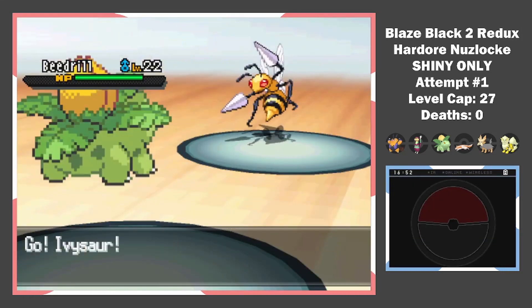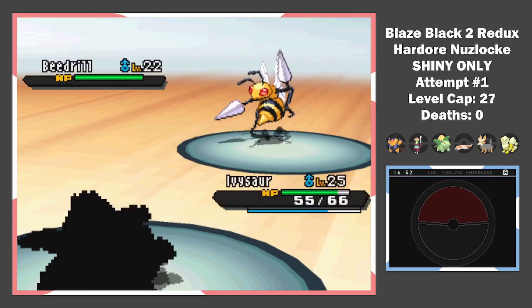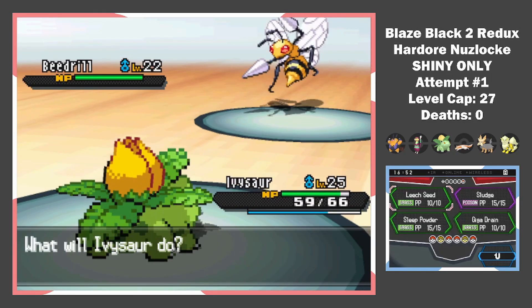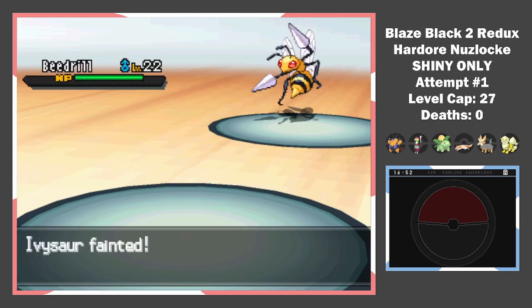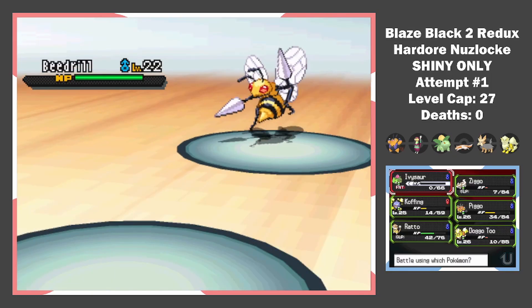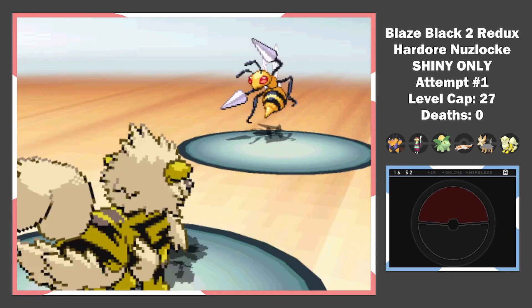But here's where things start to go wrong. There's a trainer who owns every starter bug type's evolved form, and all of them put most of my team into one-shot range. The last thing I can do is put the Beedrill to sleep, but it outspeeds, crits, and takes out Ivizor. Our first death, and we haven't even made it to the third gym leader yet.